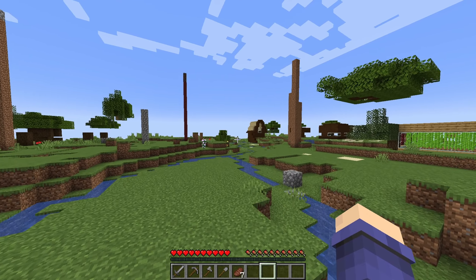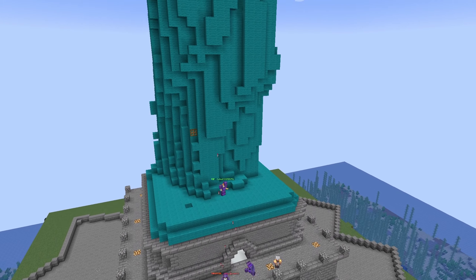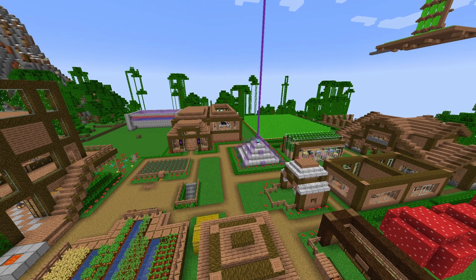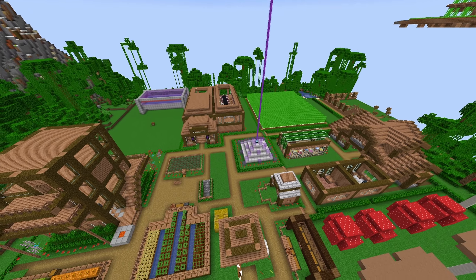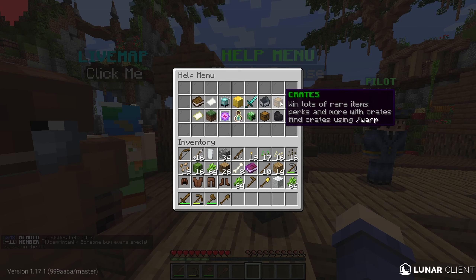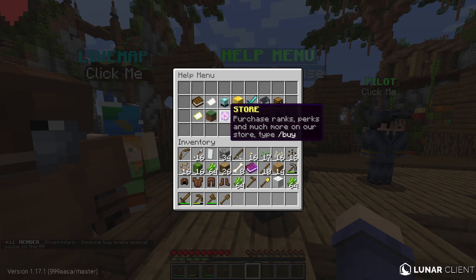You can even use /warp to visit real-world monuments and wonders of the world in Minecraft. You can also teleport to your friends, set a /home spawn point, turn PvP on or off, and do so much more with all of the super useful server commands on the Public Earth SMP.